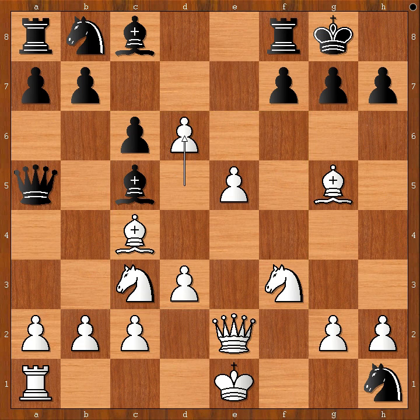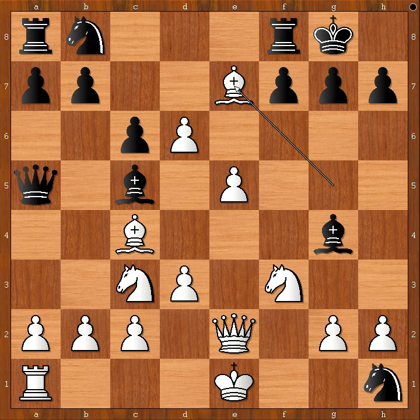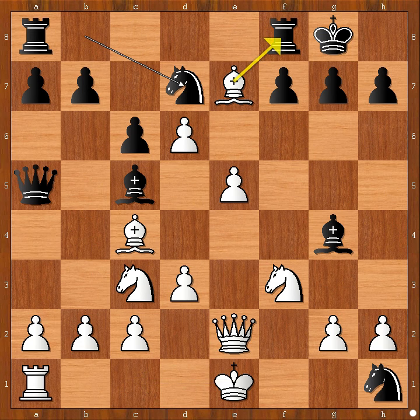d6, bishop to g4, bishop to e7, knight to d7. White to move. Perhaps some players would castle queenside. Maybe some players would capture the rook. What would you do in this position if you had white pieces? Wei Yi played e6.